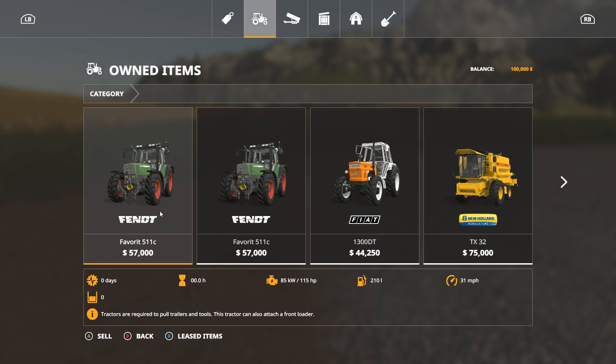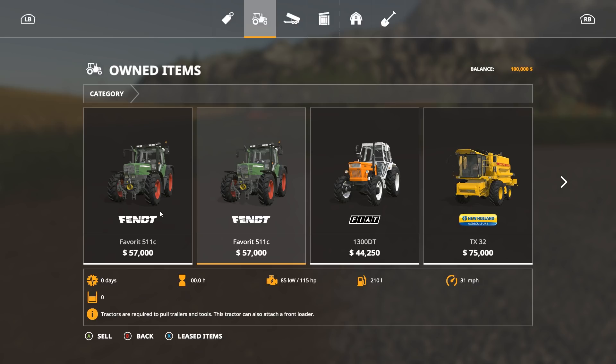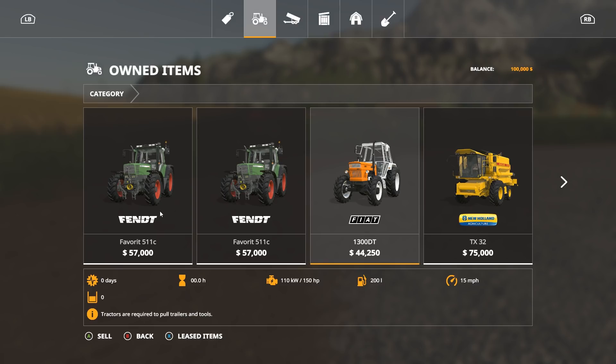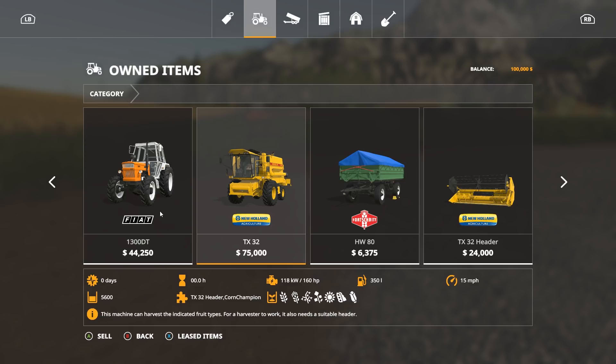We're going to go to our vehicle page and click on the garage — press Y to get to the garage. You're going to see that we have two Fendt Favorit tractors. Both of these can be upgraded to 150 horsepower — these are good tractors. We have a Fiat 1300DT tractor, which is a decent tractor for what it is. It's really slow running but it's got 150 horsepower. We have a very small harvester and a very small tipper. You may want to replace those right away. I don't think you really need three small tractors.